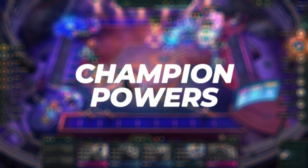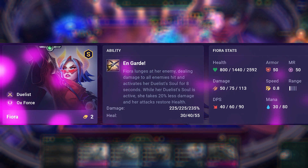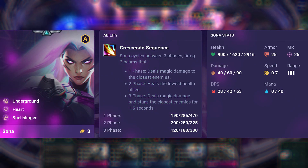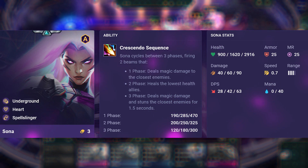Let's talk about the main champion power in this comp. When Fiora moves at her opponent, her Duelist's Soul is activated for 8 seconds and she deals damage to any opponents impacted. Sona fires 2 beams that deal magic damage to the closest enemies and heals the lowest health allies.